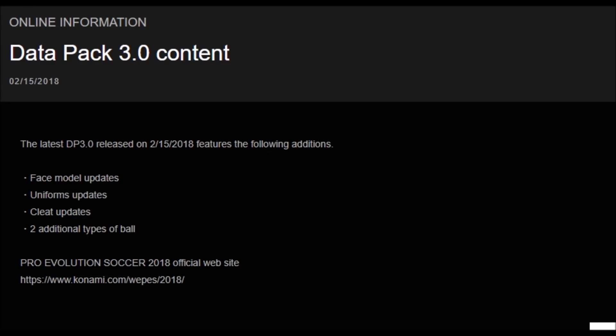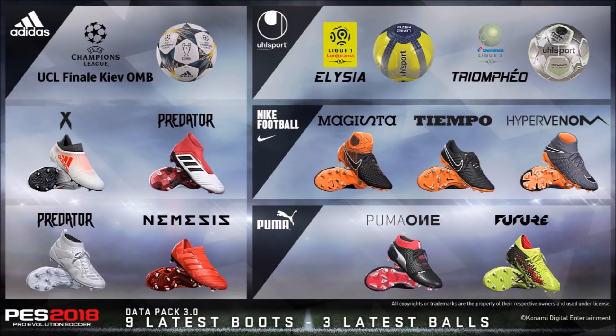Hello ladies and gents, it's SpooniePizzas here with another Pro Evolution Soccer 2018 video. Data Pack 3.0 has been released and it's out in the wild, so it's now ready for you guys to download and apply to your PES 2018 game. Here are the latest notes from the Konami website: some face model updates, some uniforms or kits, two additional types of ball, and some new boots.